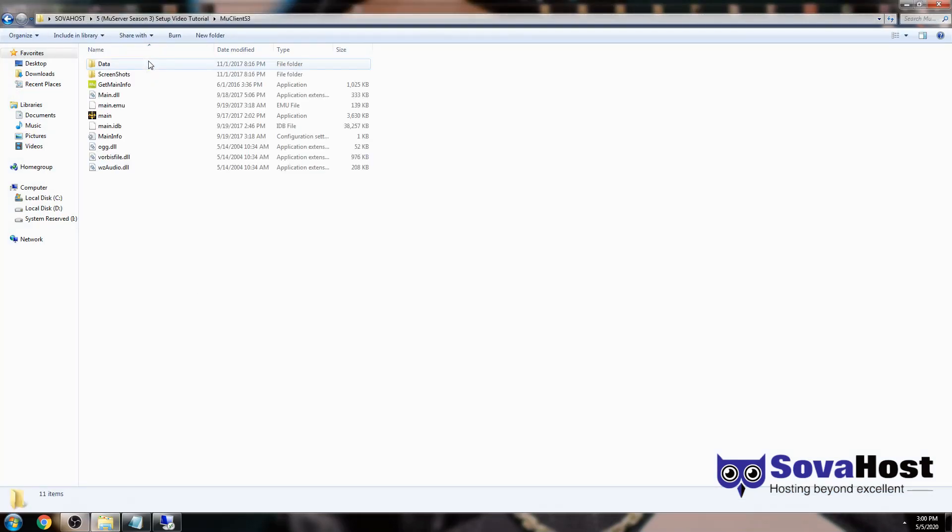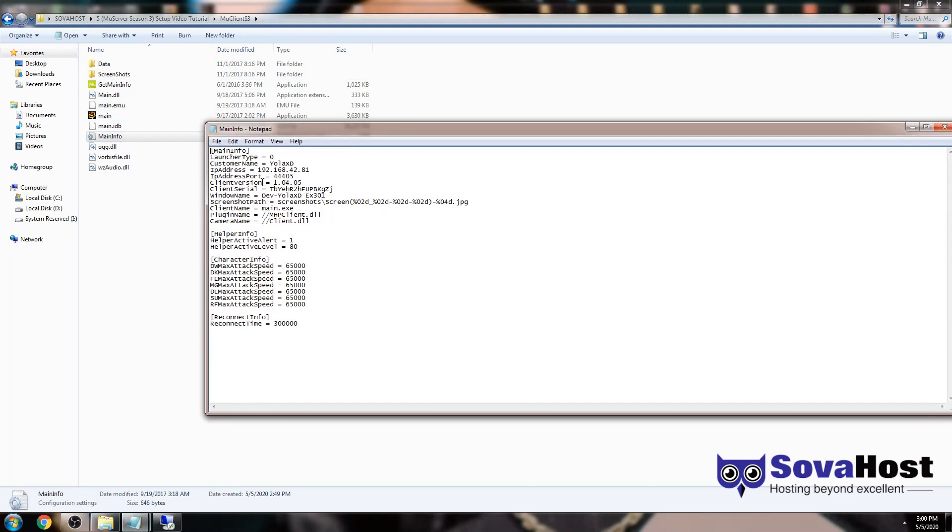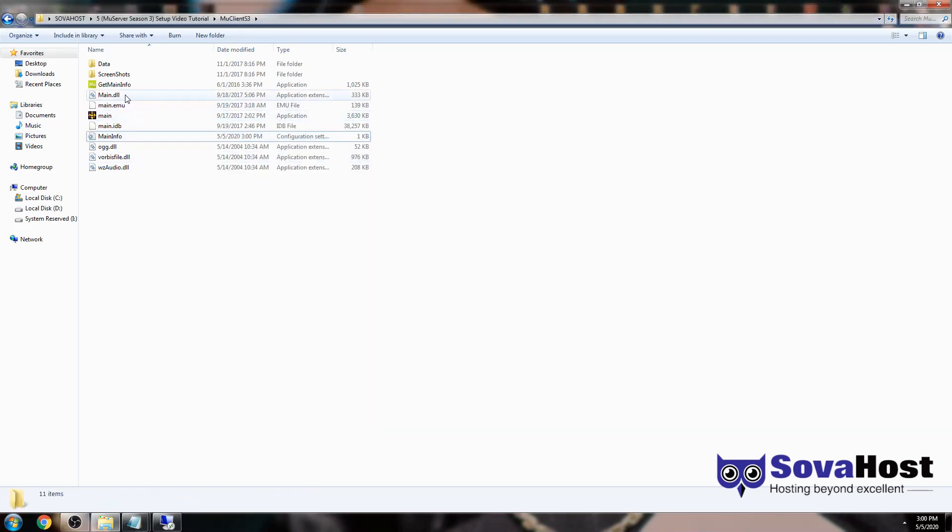The client is this — I extracted it already on my computer. You open main info and we change this IP here, we make it the real IP. If you set it to one, then the launcher name should be MUX. Here's the name: MU Online Season 3, for example. The IP — the rest is nothing important, you can change it or delete it. And path of the screenshots, et cetera. Then save it. Now you can double click this one and it will generate a license here.